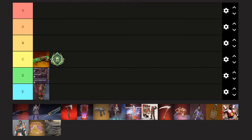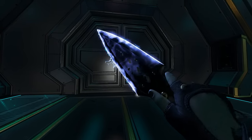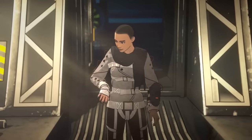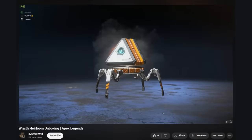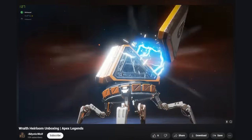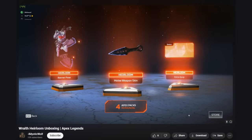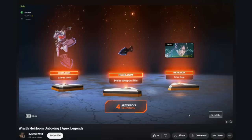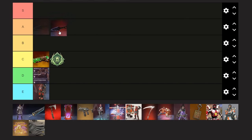The next item might surprise a lot of you, especially if you didn't play Apex from the start, because it's the Wraith Heirloom, and it's going to go in a tier you didn't expect. A lot of people are unaware, but the Wraith Heirloom wasn't sold in a collection event — it was just straight up put into packs as a random item under the same chances as Heirloom Shards, so 1 in 500, making it around a $500 heirloom to buy outright, before Respawn started selling Heirloom Shards in collection events. Making it an S tier, because this is straight up $500.